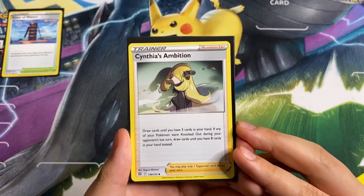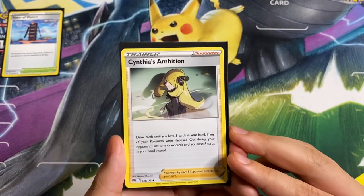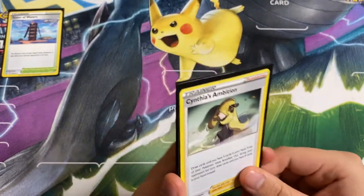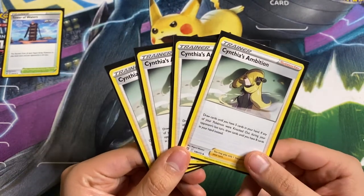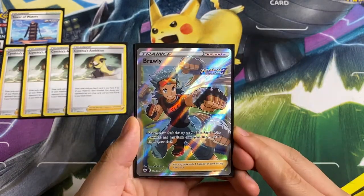Starting off our supporters, we are playing Cynthia's Ambition: draw cards until you have five in your hand; if any of your Pokémon were knocked out during your opponent's last turn, draw cards until you have eight instead. This card is absolutely broken in this list and we are playing four copies. Ideally we want to get this card every turn after our opponent takes a knockout.